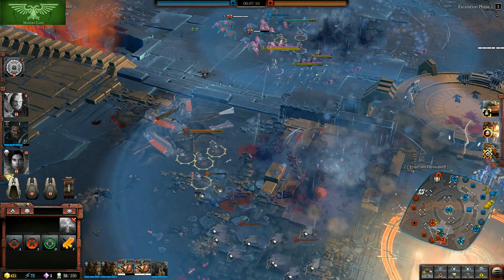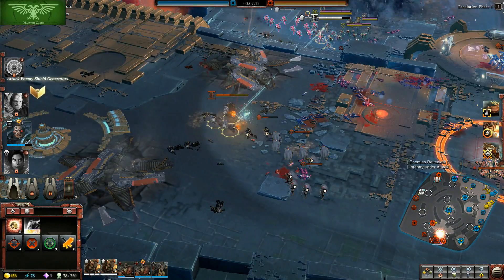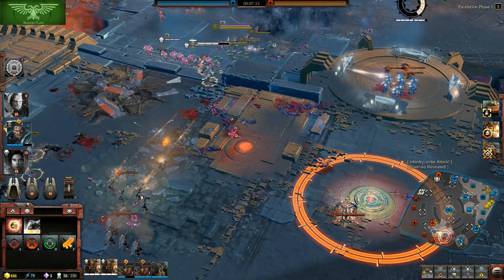Kill Team Iron Maw can be dropped at the front of a battle, and then later in the game you can drop Solaria, or Gabriel Angelos, or whatever other Elite you want right there — and that's why I have a feeling Kill Team Iron Maw will be useful in the long run. I've chosen to go with the Barracks as opposed to the Doctrine Chapel, giving me access to Assault Marines, Scouts, and Sniper Scouts.